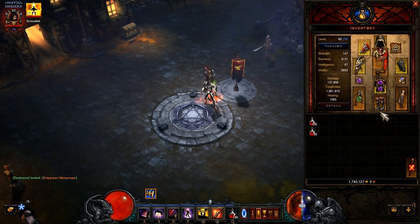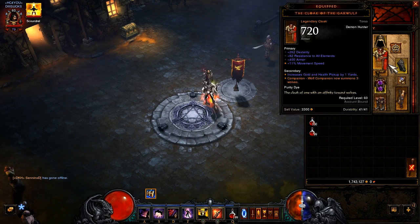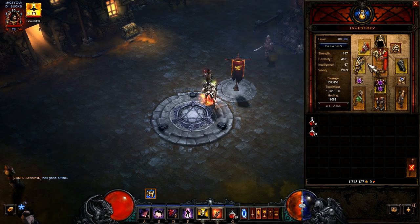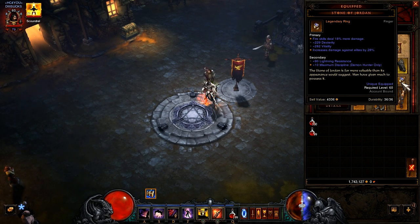The most important thing about this build is pretty much having fire skill damage and having cluster arrow damage. I got 10% cluster arrow on my helmet — 14 is max but this helmet is pretty good as well. You can have cluster arrow bonuses somewhere else too, I think it's on the boots, but you can look that up. So I'm not really maxed here. You can get fire damage because it's a fire-based skill, as well as Entangling Shot. I'm having Bracers with fire skill damage and Stone of Jordan with elite damage as well, so that gives a pretty nice damage boost.